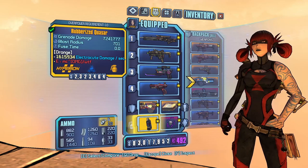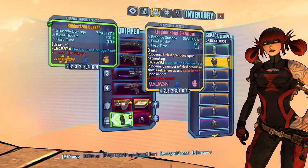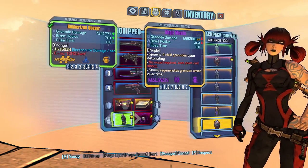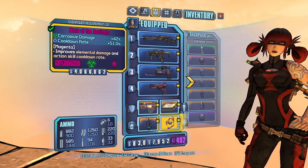And for my grenade mod, I decided to go with the Quasar. It's the all-around best for damage output and crowd control, but if I needed anything for health, I have an O- on backup, and if I needed to regen, I have Magic Missiles, mostly for regen and slagging. For my Relic, I'm running a Bone of the Ancients for elemental damage and for my cooldown rate when phase locking.